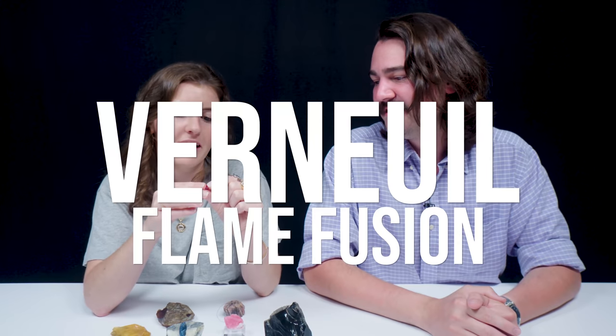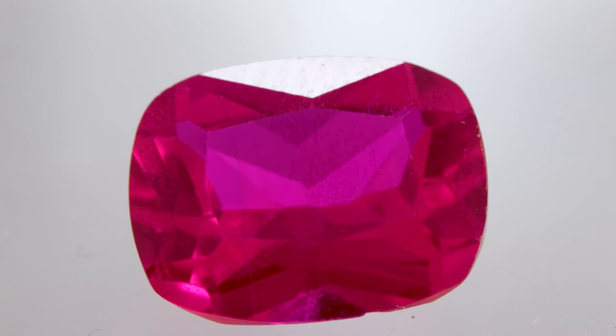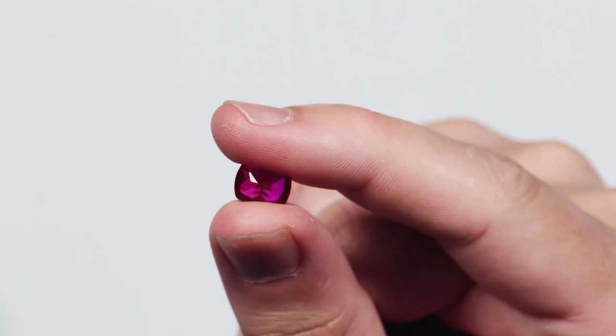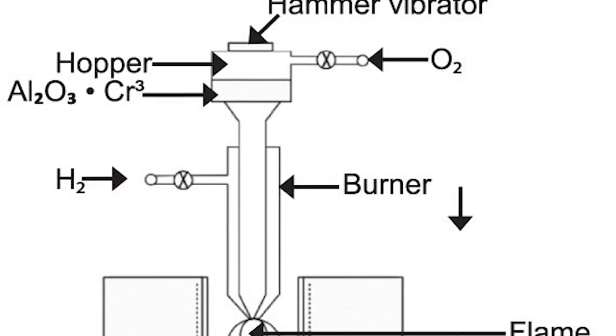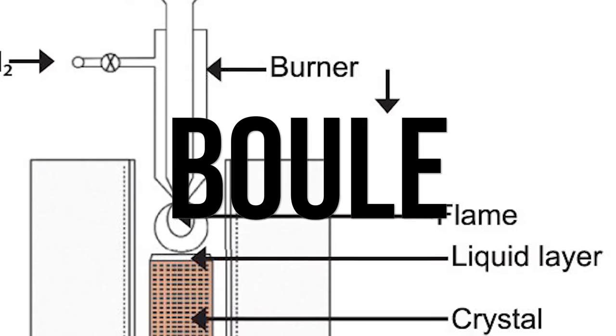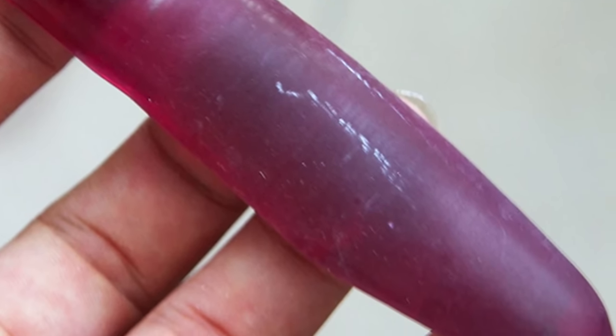This is Verneuil Flame Fusion. I can tell because with a piece this large, you can actually see the curved growth striations, and then you can see really clear dichroism — two colors in rubies when looking through the crown or the pavilion. You can pretty clearly see the purple and the red. Essentially, powdered aluminum oxide with chromium as the coloring agent gets heated up and deposited on a boule that rotates on a pedestal, building this boule of synthetic corundum or synthetic ruby. That's why you have the curved growth striations.